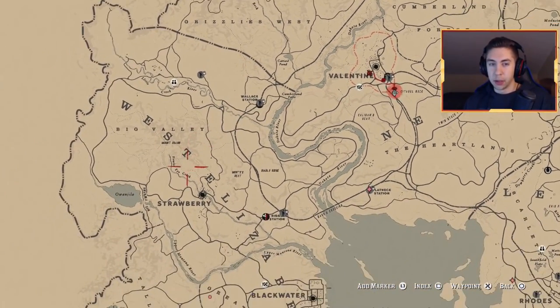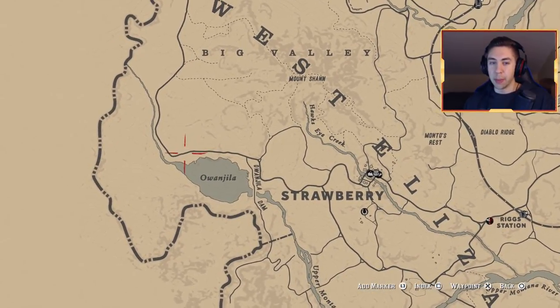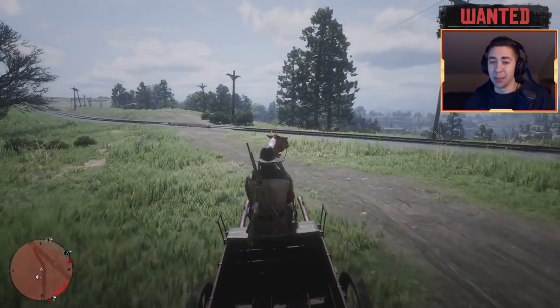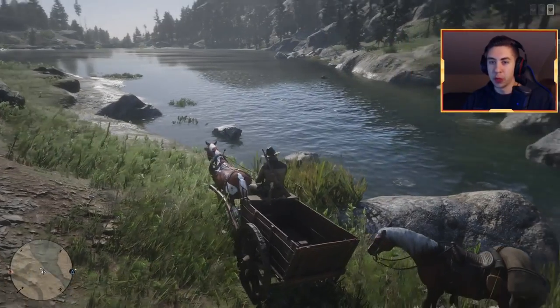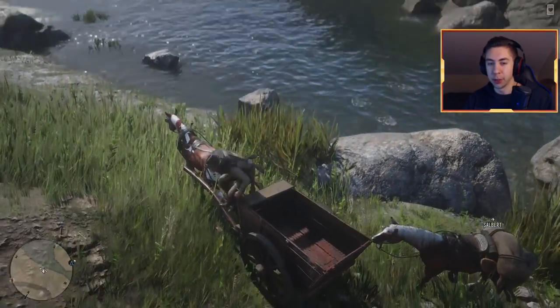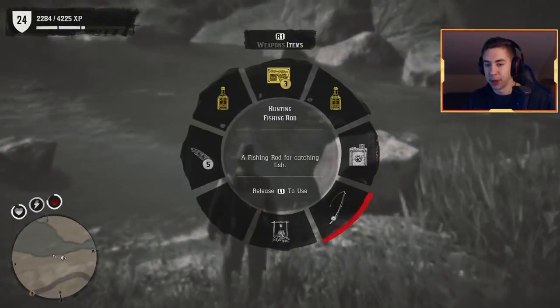Once we have the cart, we're going to head over to this lake right here. The reason we didn't start in Strawberry is that Valentine is the best place to get these carts — you have the most luck here. Strawberry and Blackwater can take a while, so your best bet is to start in Valentine. Once you get to the lake, bring your cart down to the spot near the beginning of the lake and park it close to you so it doesn't disappear.